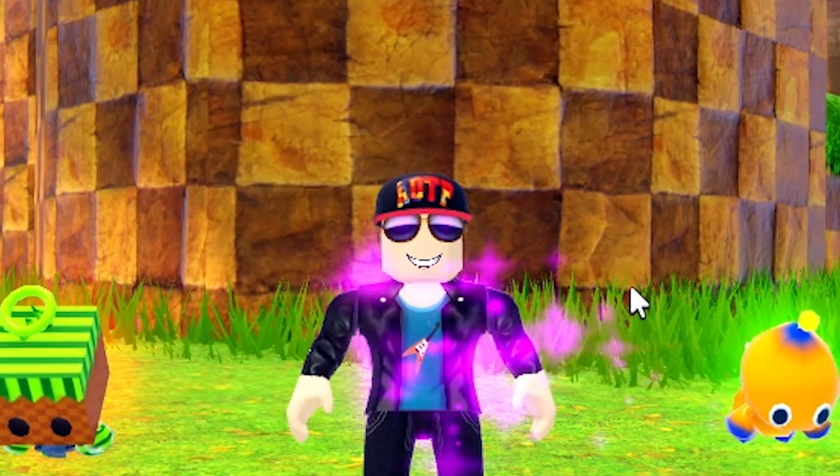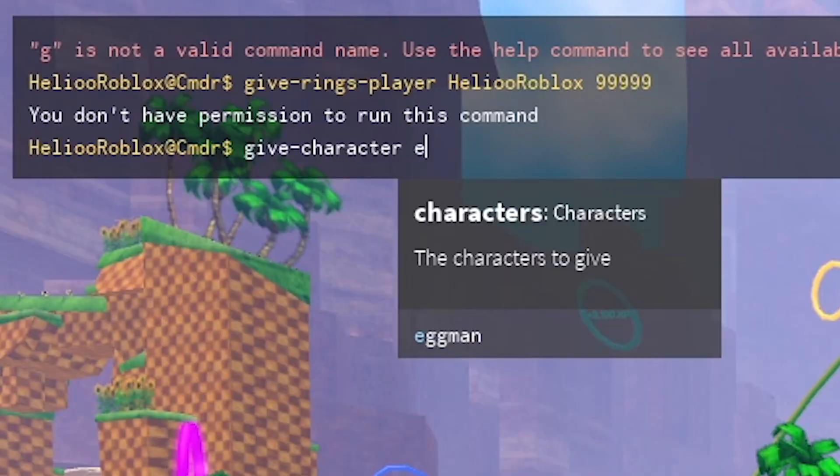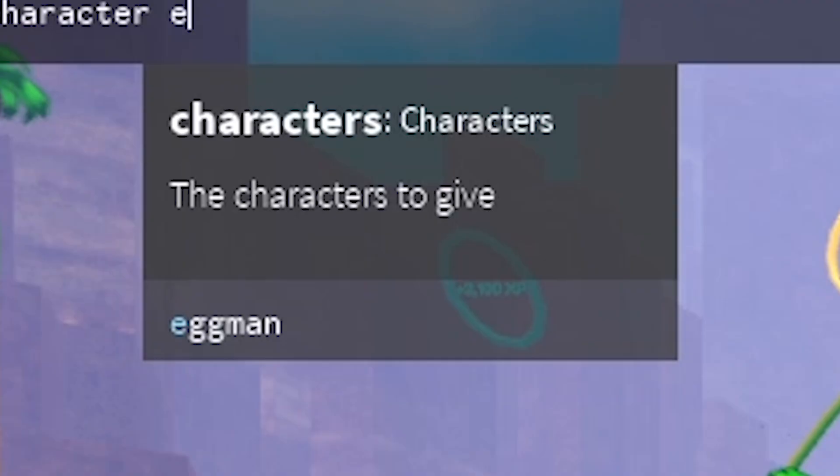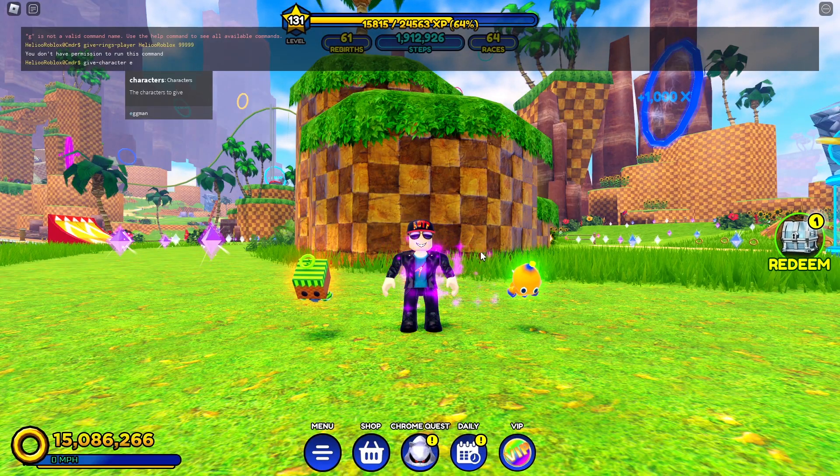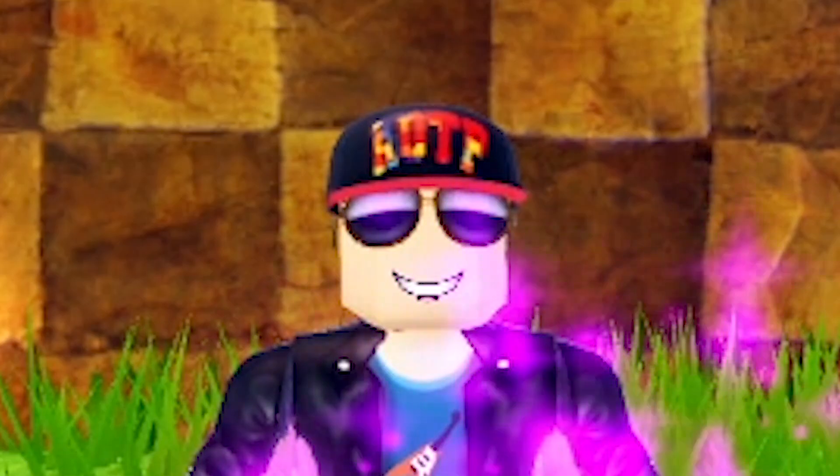Now let's come to E because here things are getting really interesting. Look at this guys — we've got the character Eggman. It's really crazy. Eggman is in this game and we just have to wait until they add him. That's crazy.